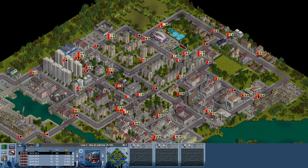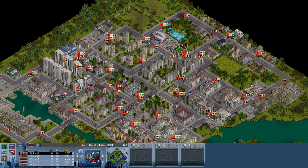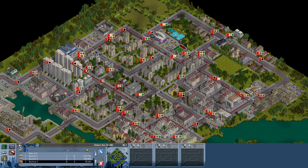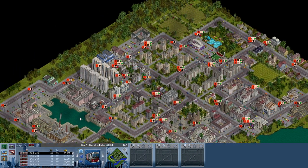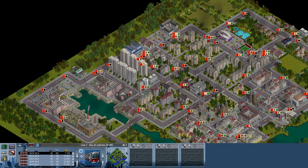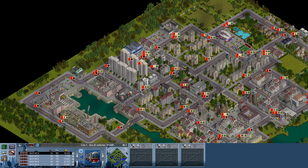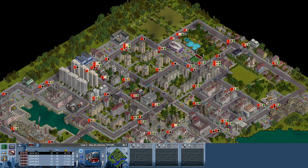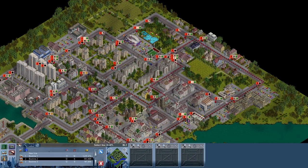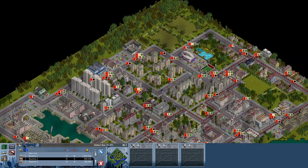Let's put some more buses in line three and more on line one. Okay, they are no longer angry at line one over here. Please look how many buses we have — it's insane. At least the company value goes up like crazy. In this town, you don't have to wait for a bus. There is always a bus coming.